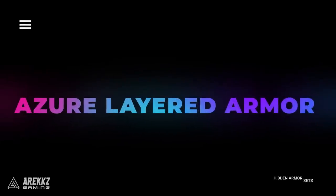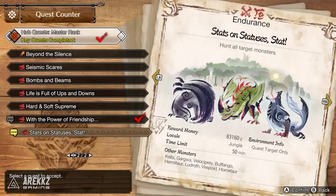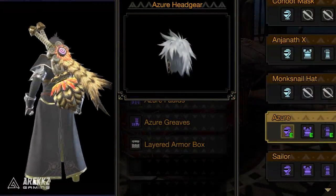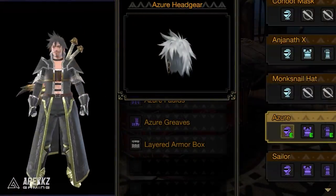Next is a Master Rank 5 star quest called Stats on Status' Stat. You need to hunt a Goss Harag, Espinas, and Lunar Lagombi. This will unlock the Azure Layered Armor set without even having to spend tickets on it — it just goes straight to your box and is unlocked right away.